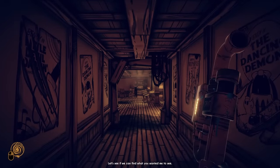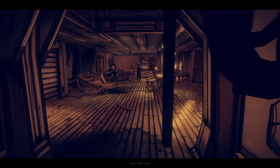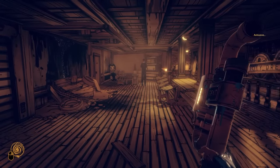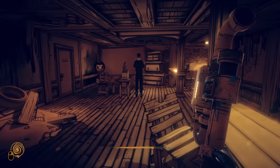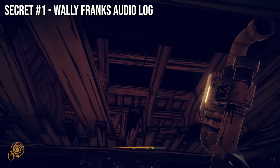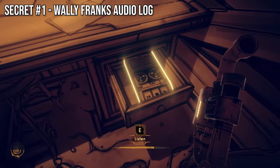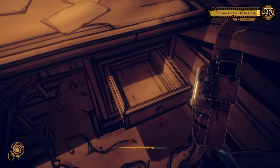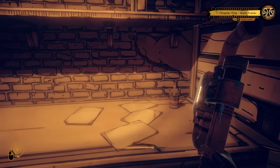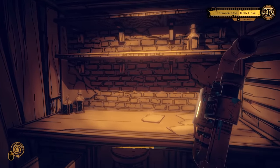One of the coolest sequences in Bendy and the Dark Revival is this lore-filled moment where the memory of Joey Drew whisks Audrey to the area of the studio where Henry first took his adventure in the original game. If we explore this area rather than simply sitting down in front of a projector, we can find a few fun easter eggs. The first is found if we teleport up to a gap in the ceiling, open the drawers of this desk, and find a secret audio log from none other than Wally Franks himself.